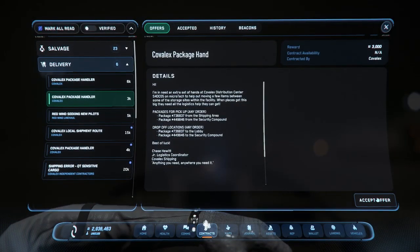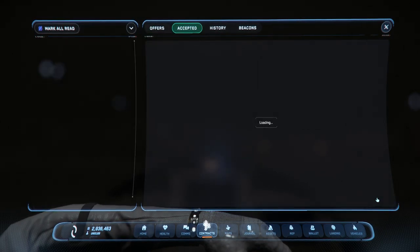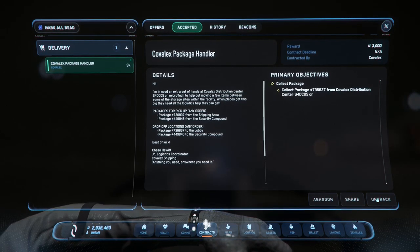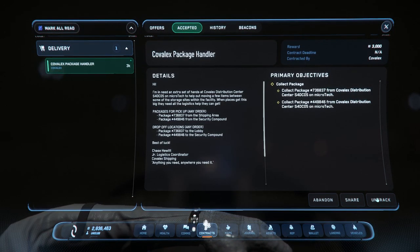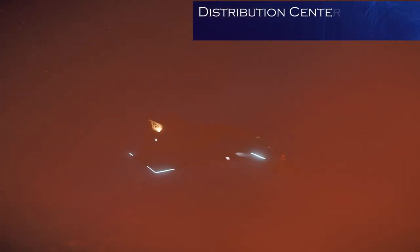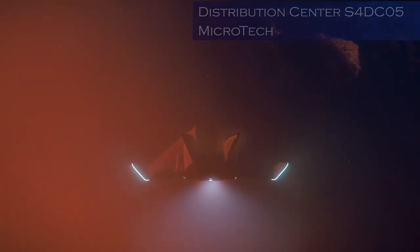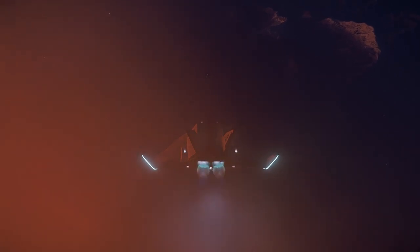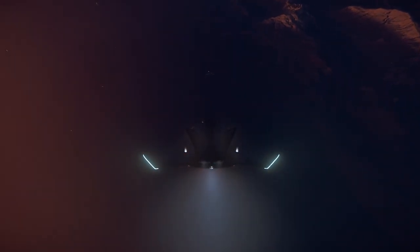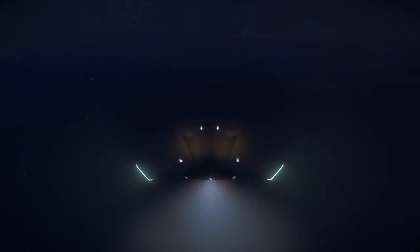Alright, we completed that one. Now we're doing the next package mission. It's on Microtech — interesting — because it said package drop-off at the lobby, and I want to see what lobby it's on about. We're at distribution center S4DC05 on Microtech and why it's all red I don't know. There's one little red light somewhere — it's not Amsterdam, that's for sure. Yeah okay — we're at the red light district. SDC0-something — I don't know what it was, but we're at the red light district on Microtech. That's what I'm calling it now.